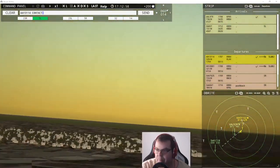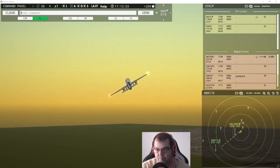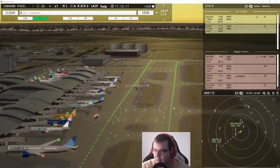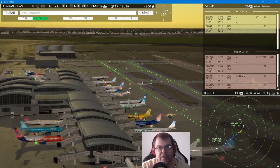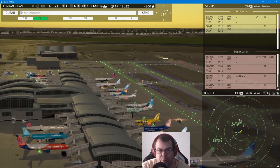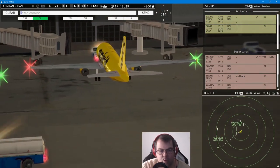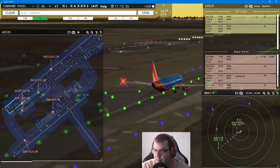Air Canada 3154 requests taxi runway five left — continue taxi. Look at this view here, folks. Spirit Wings 3123, pushback approved, expect runway five left. Tower, Southwest 57 inbound, runway five left. Southwest 7625, runway five right, line up and wait. Air Canada 3154, runway five left, line up and wait, behind next landing aircraft.